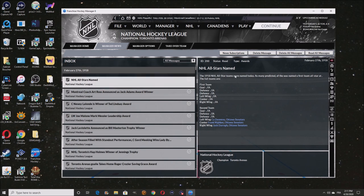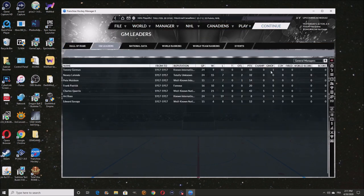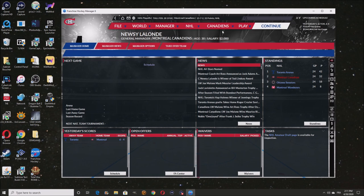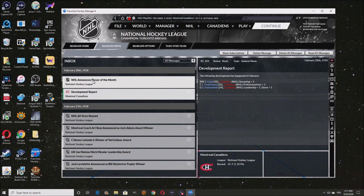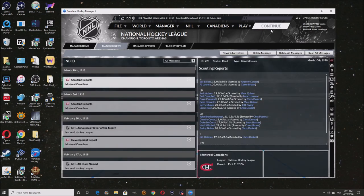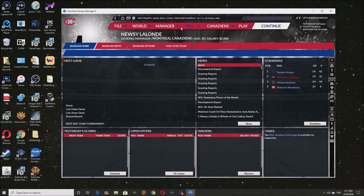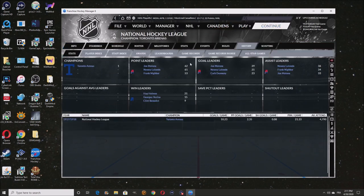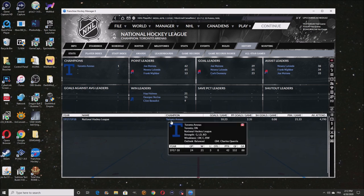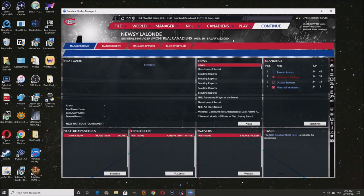We'll figure it out. All Stars — let's continue. Announce Player of the Month with App Holmes. We're going to continue until we see who the official winner is for the cup. I think they did defeat Pacific Coast. So the first ever Stanley Cup Champions are the Toronto Arenas — very interesting, they got their very first Stanley Cup.